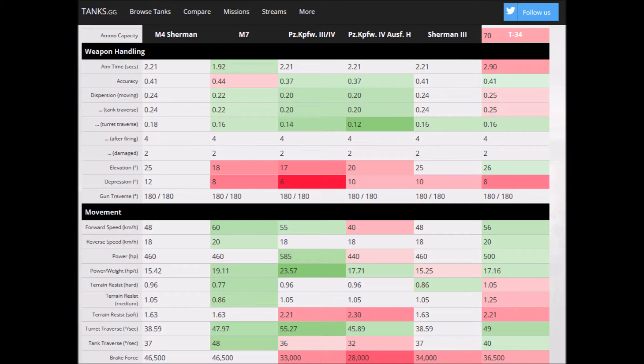Carrying on with gun handling, 2.21 second aim time is kind of middle of the pack, tied with several other tanks. It still feels like it takes a long time to aim, so a gun laying drive is not a bad choice when considering what equipment to mount - whether you're using the 76 or the 105. Accuracy of 0.41 once fully aimed is not great - only the M7 is worse. The German tanks are quite a bit better, so you have to wait for that aim reticle to come all the way down when shooting from range. Dispersion values on the move and when turning are worse than most other tanks in this class, but where the M4 wins out is that 12 degrees of gun depression, which blows everybody else out of the water and gives you so much more flexibility working ridgelines. Mobility at 48km/h forward is pretty bad, and the horsepower per ton of 15.42 is second worst in the class.